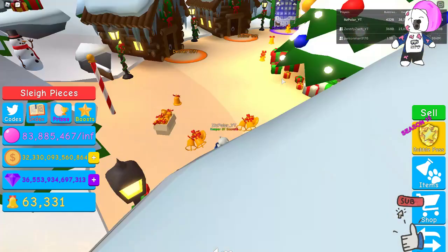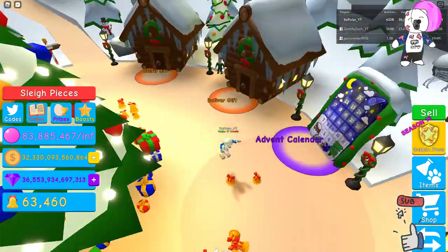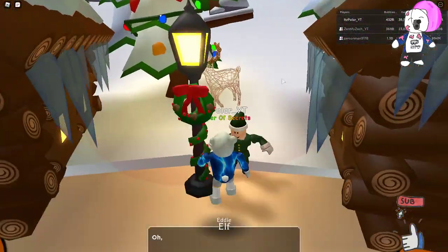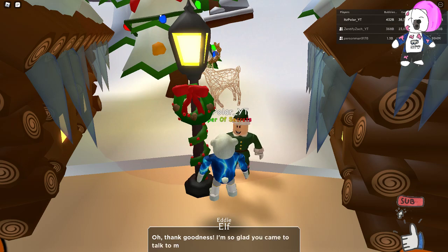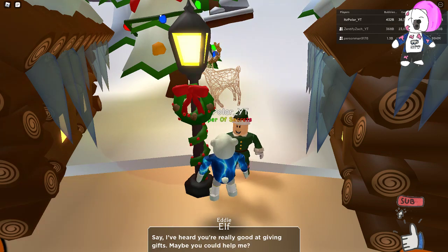This is the Eddie the Elf quest. Surprisingly, this was the hardest for me — I could not see him sitting there. Where he is is next to the advent calendar. He says: 'Thank goodness, I'm so glad you came to talk to me. I need your help. Santa has tasked me to deliver 35 gifts this year, but I forgot. If I don't deliver them, he's going to put me on the naughty list. I've just been having too much fun playing Bubblegum Simulator. I've heard you were really good at giving gifts — maybe you could help me.'